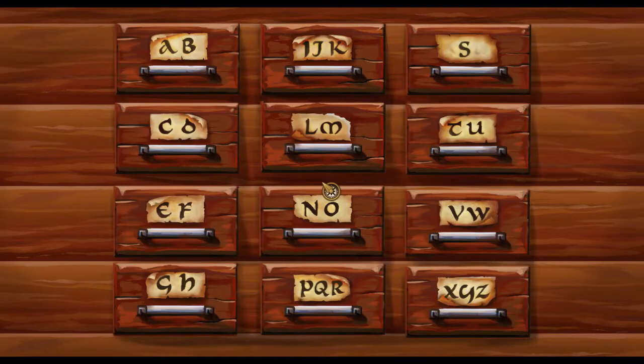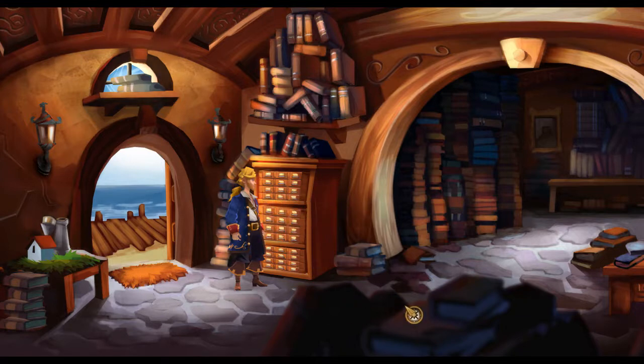So we've got a book on Big Whoop, Elaine's memoir of her time with Guybrush, and a book on voodoo. I'm inclined to say that's probably a start unless the hint system says otherwise - and the hint system isn't going to help. So let's just check out and talk to the librarian.